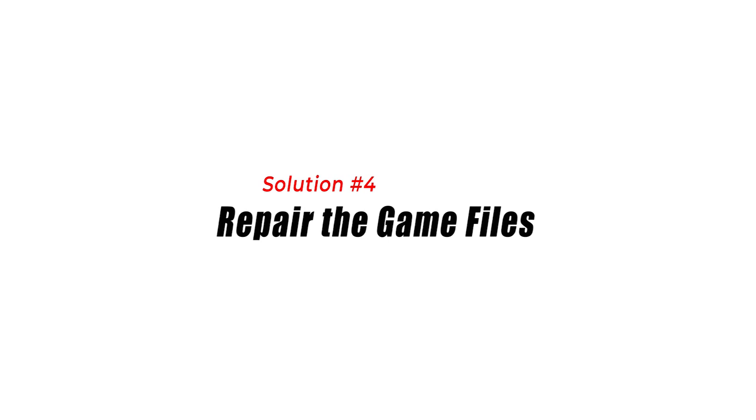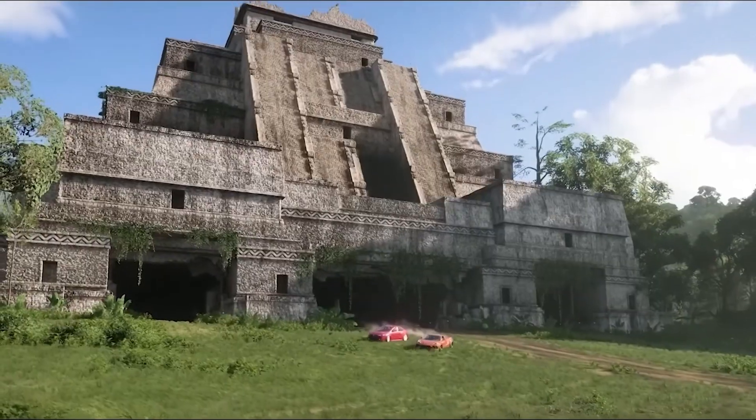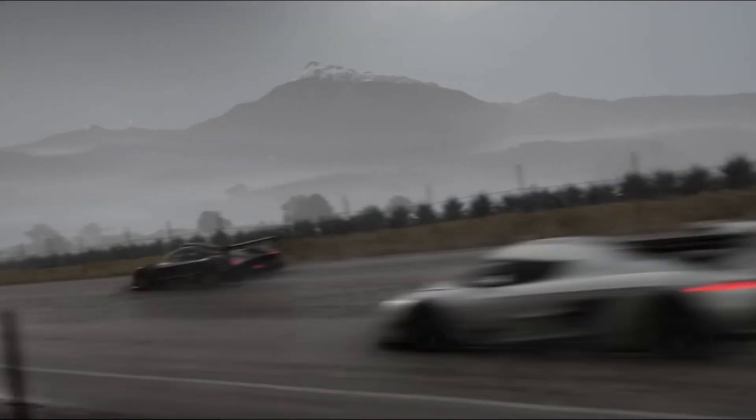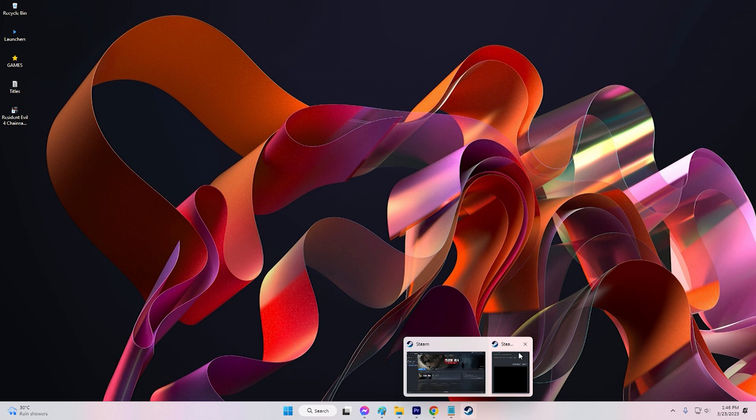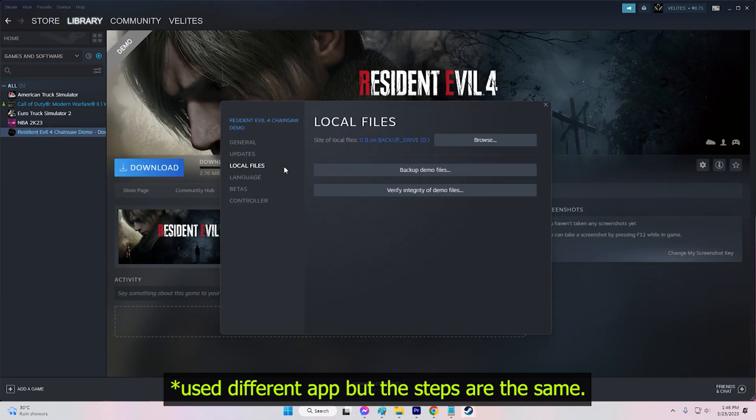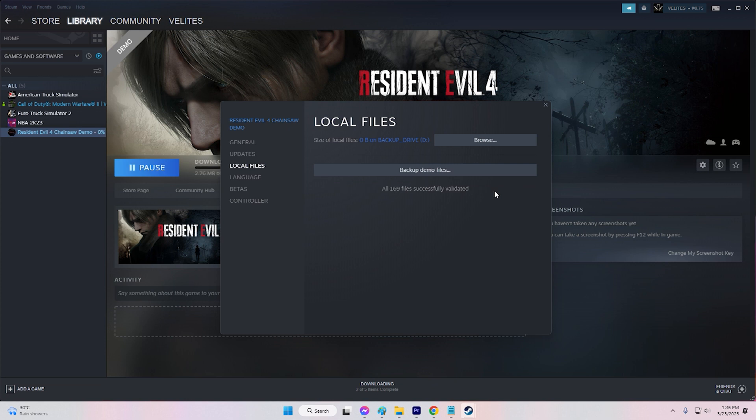Solution 4: Repair the game files. Corrupted game files can also cause the 0xe0000007B error. If you're playing Forza Horizon 5 on Steam, you can verify the integrity of the game files. Open Steam and click on Library at the top of the window. From the left sidebar, right-click on the game you want to verify and select Properties. In the Properties window, click on the Local Files tab on the left, then click Verify Integrity of game files. Wait for Steam to verify the game files — this process may take several minutes. It's normal for one or more files to fail to verify, so don't worry if you see an error message.